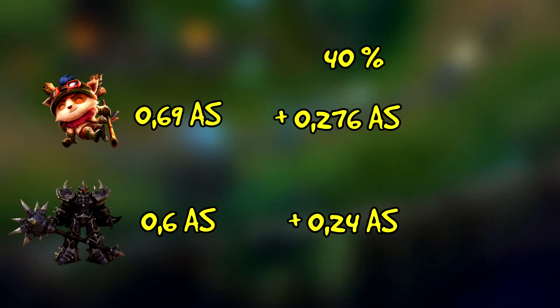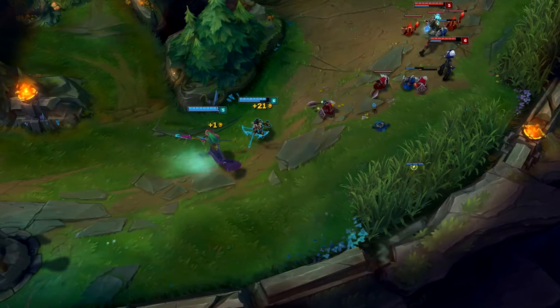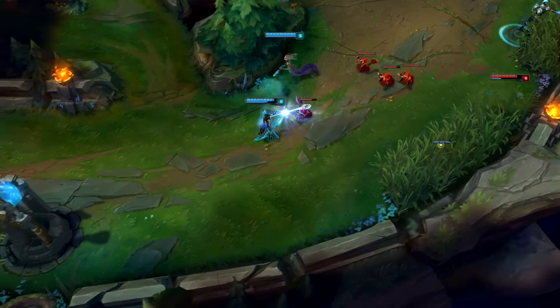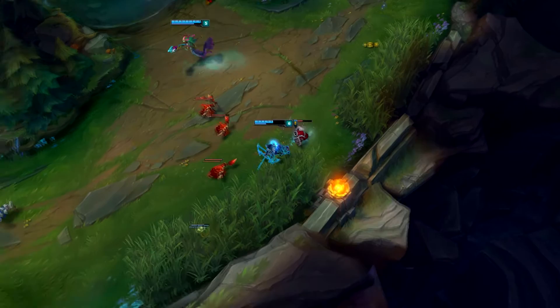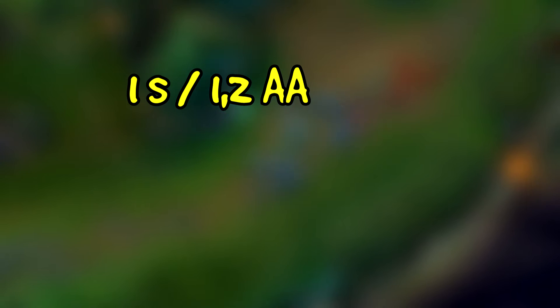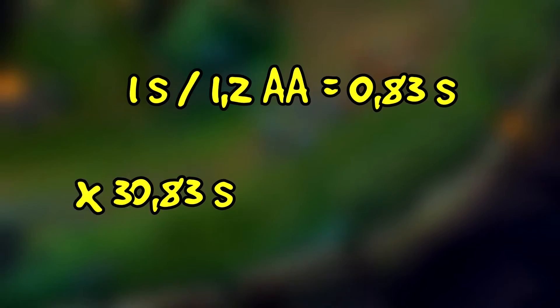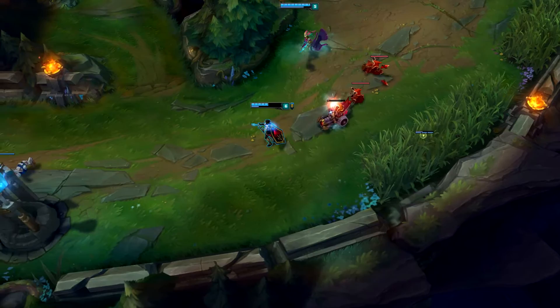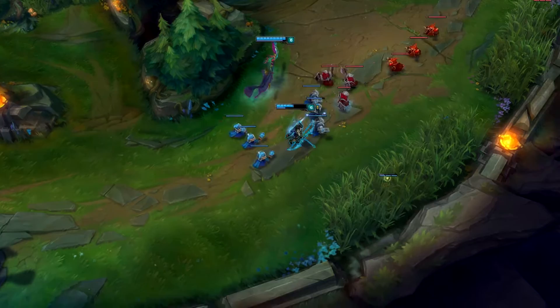Was bedeutet nun zum Beispiel ein Attack-Speed-Wert von 1,2? Das bedeutet, dass ihr 1,2 Autotex pro Sekunde macht. Die meisten wollen natürlich wissen, wie groß die Cooldown zwischen euren Autotex ist. Dazu ein kleines Rechenbeispiel: Ihr seid ein Champ mit 1,2 Attack Speed und ihr müsst 3 Autotex abliefern, um einen Bonus-Effekt zu bekommen. Ihr rechnet 1 geteilt durch 1,2 Attack Speed und bekommt die Zeit raus, wie lang die CD auf eurem Autotex ist – in diesem Fall 0,83 Sekunden. Also 0,83 Sekunden mal 3 ergibt 2,5 Sekunden. Mit 1,2 Attack Speed braucht ihr also 2,5 Sekunden, um eure 3 Autotex abzufeuern. Gute Spieler nutzen die CD zwischen den Autotex, um ihre Position zum Ziel zu ändern – das sogenannte Kiting.